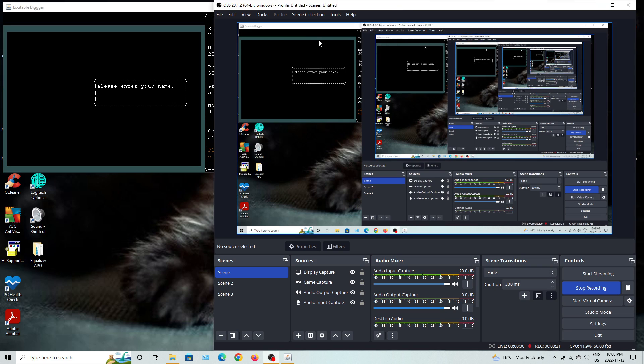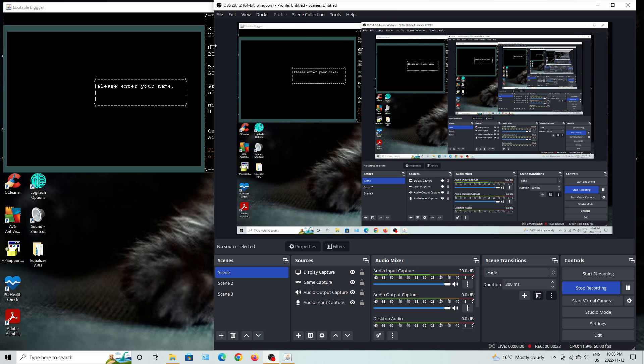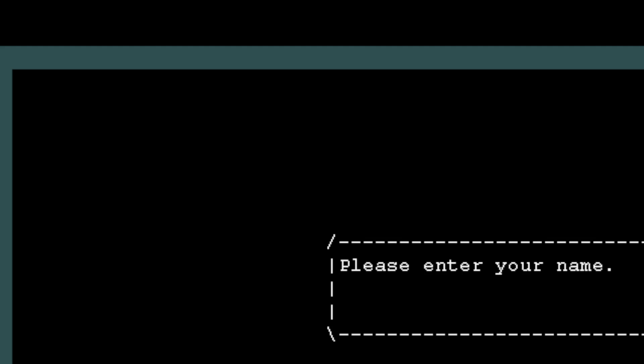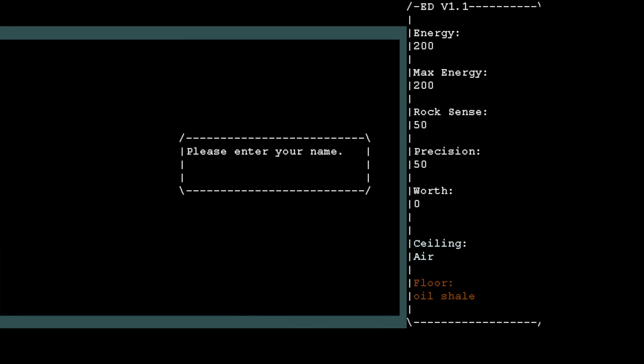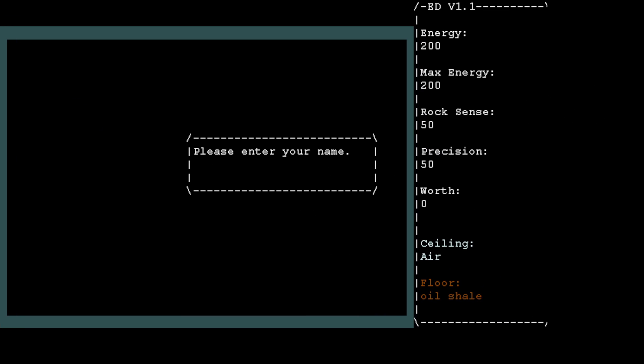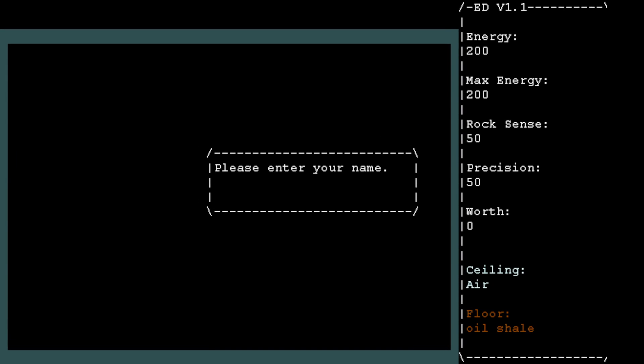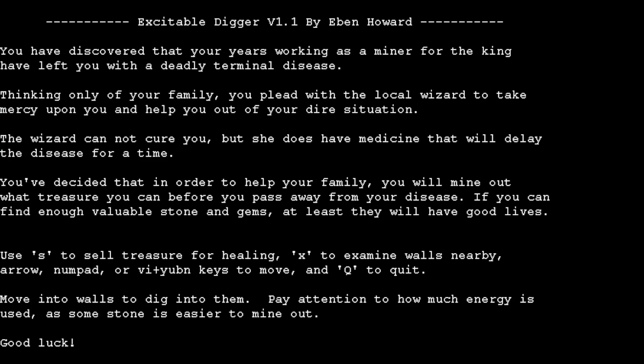Let's get the screen set up here. Alright, so — Excitable Digger — please enter your name. I am Davian Fuchsia. Excitable Digger, version 1.1 by Ebon Howard.